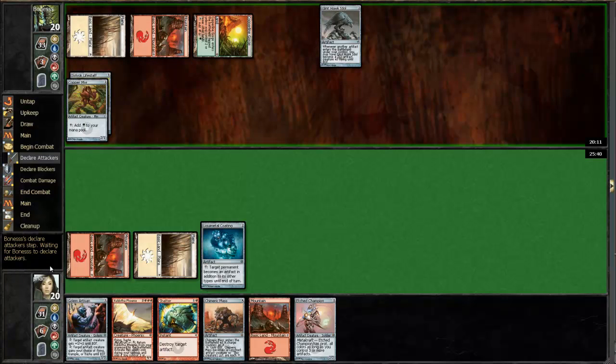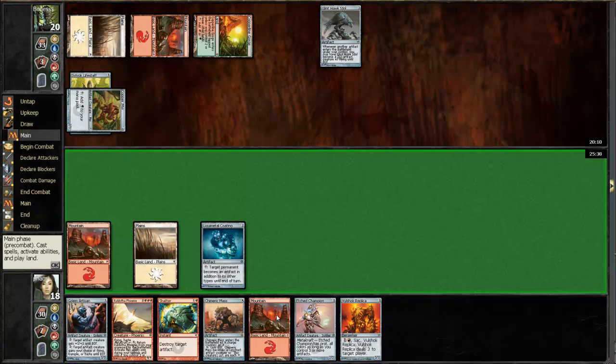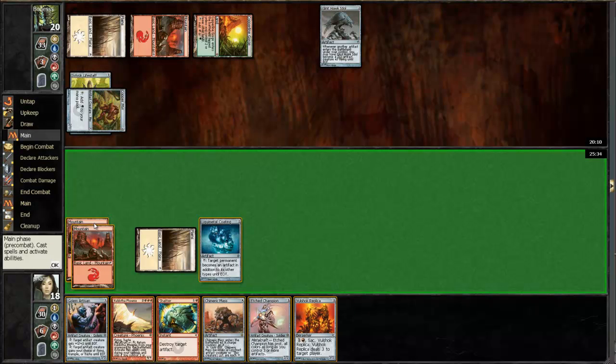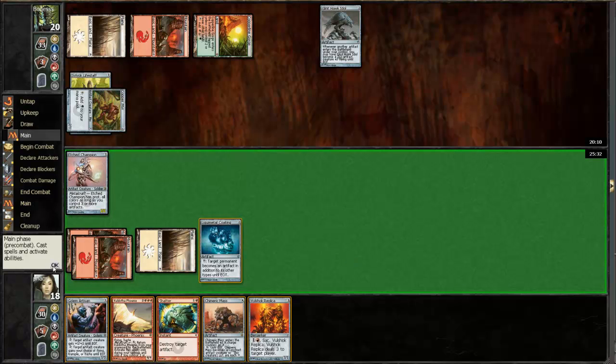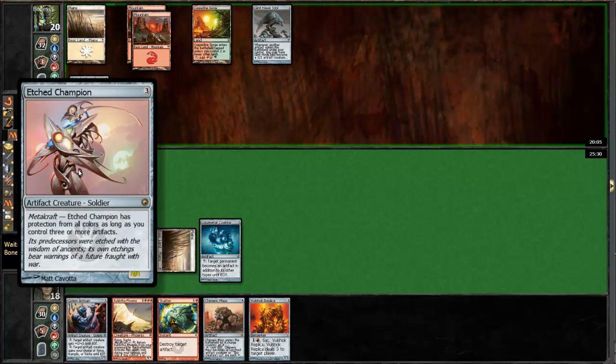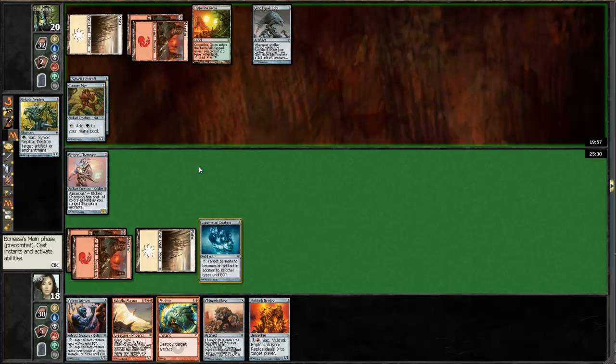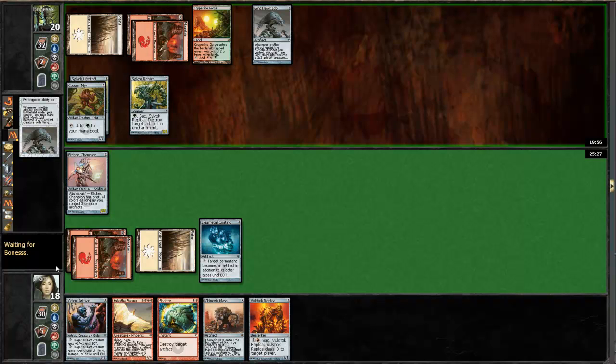His Amir is getting busy. Get out there, Edge Champion. The sad part is he can't even block this Copper Amir because it doesn't have Protection from Artifacts. So sad. Also does not have Protection from Silvaoc Replica.